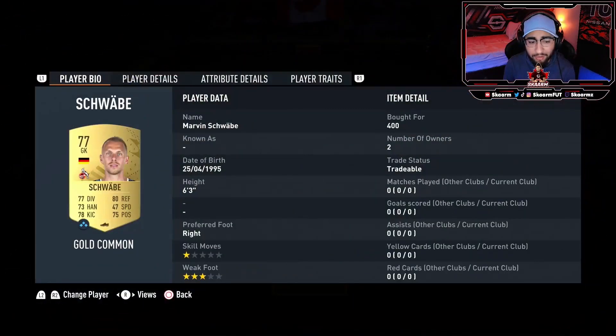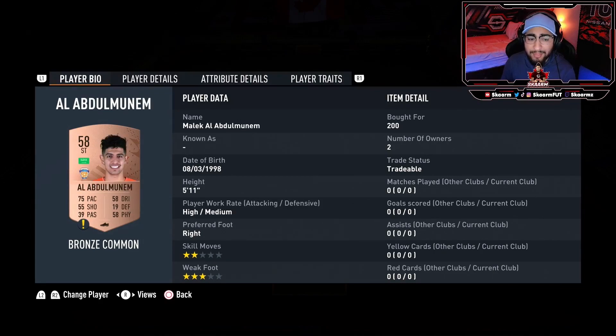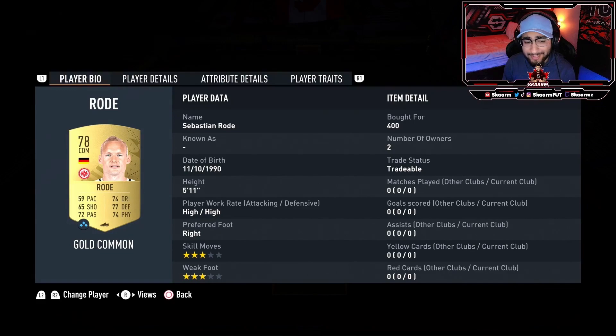Let's get straight into it. We start off with Schwabe in goal. At right back we have Al Hattie, at right center back we have Al Abdul Munem, at left center back we have Kosono, and at left back we have Inkappy.